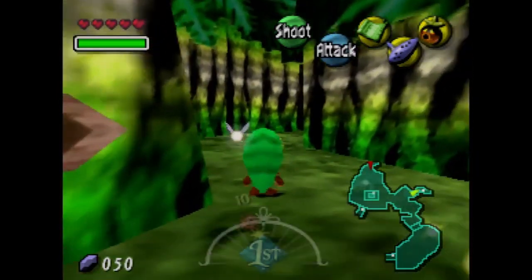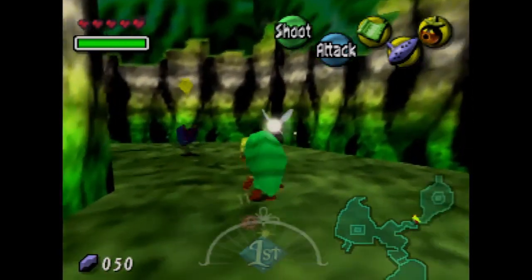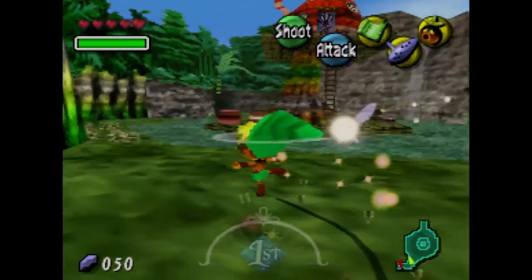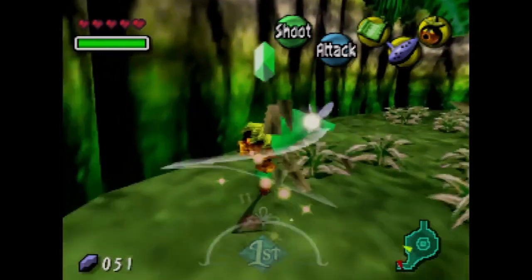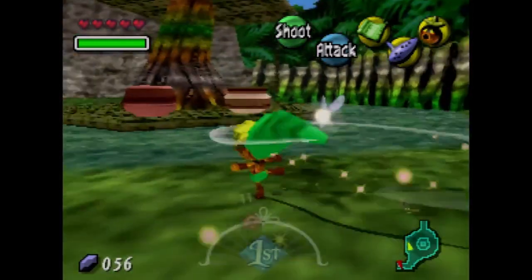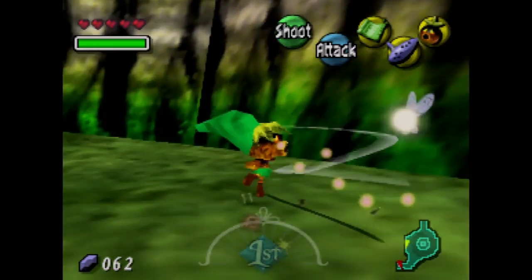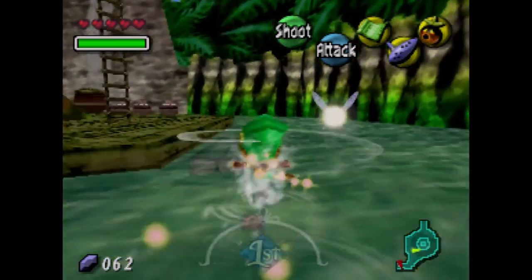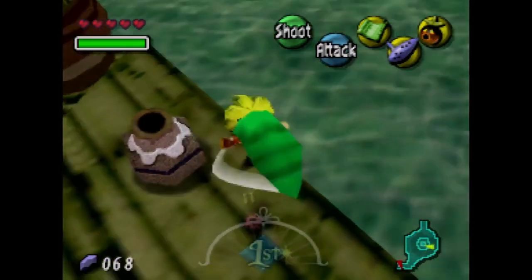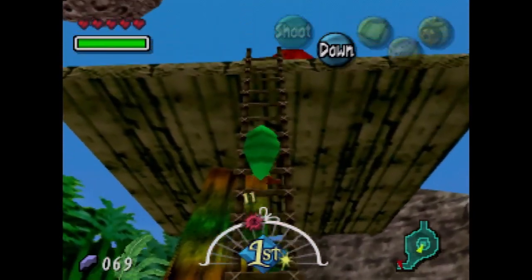So we're actually going to go right here. We're going to visit this area and go up that ladder first to see what's in the air. You'll also note that now we have five hearts because we got that heart piece in the Southern Swamp. We're going to climb up this ladder right here, though I don't think this shop allows Dekus.